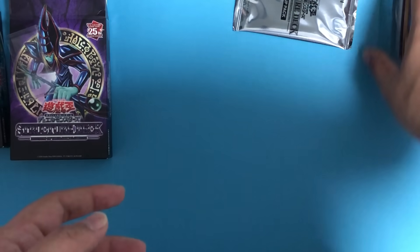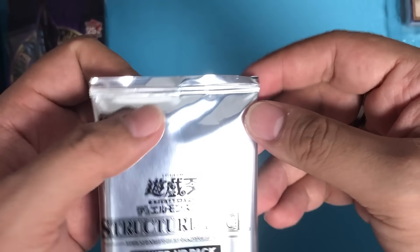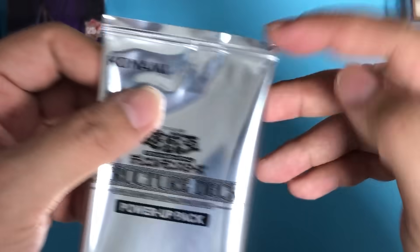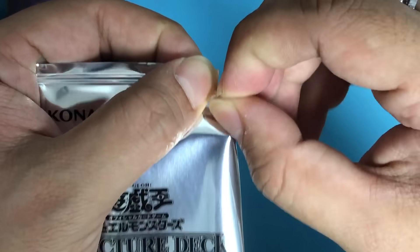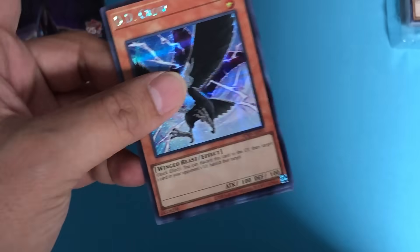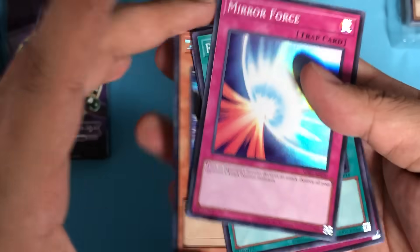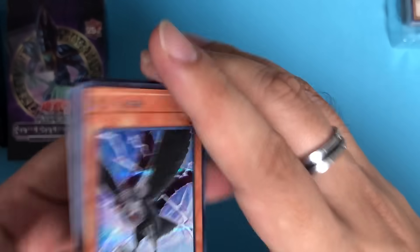Let's put the deck aside and look at the Power-Up Pack. Each pack has five cards; they are random and there are 25 total types. This kind of pack is designed so you can't feel the cards through it. The best way is to cut it from the side so you don't damage the cards. In the pack we have: D.D. Crow — fairly rare — Mirror Force, Ryko, Thousand Knives, and Dark Renewal. This is actually better than expected!